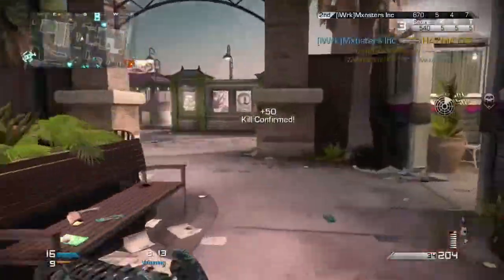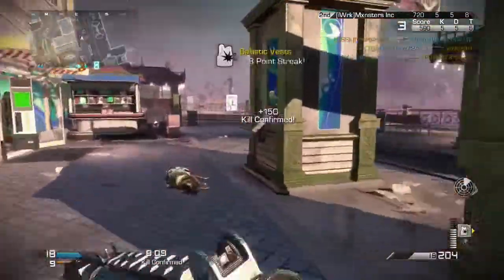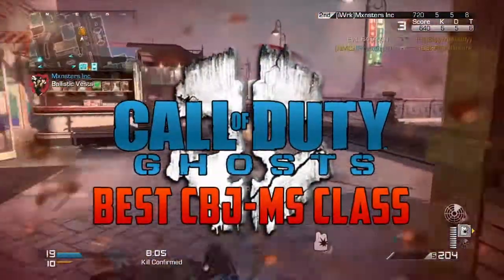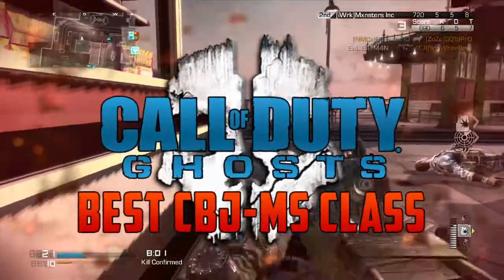What is going on guys, it is Evil Batman here back with another Call of Duty Ghosts best class setup. In today's video we're going to be covering the submachine gun, the CBJ-MS, which actually got a recent buff. So having said that, let's get right into this class setup.